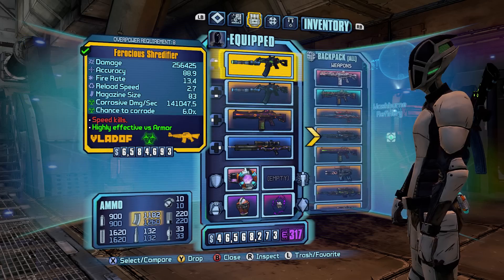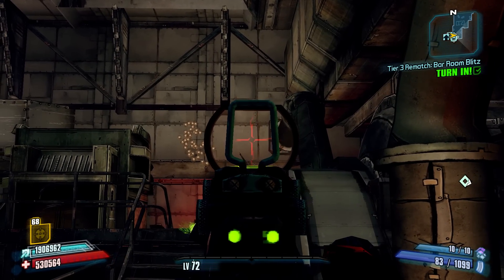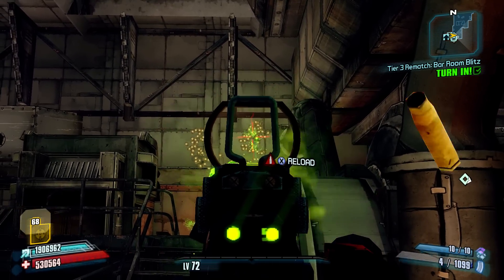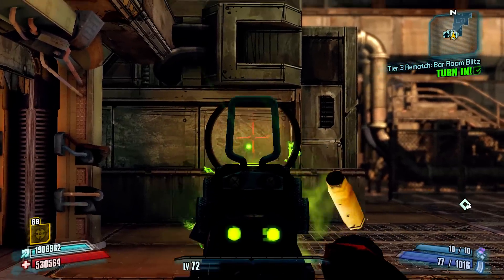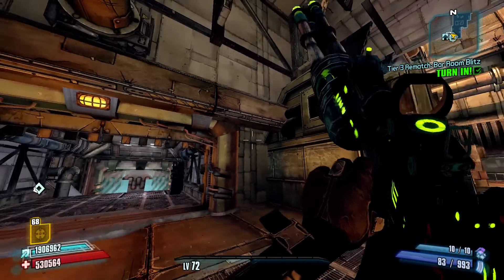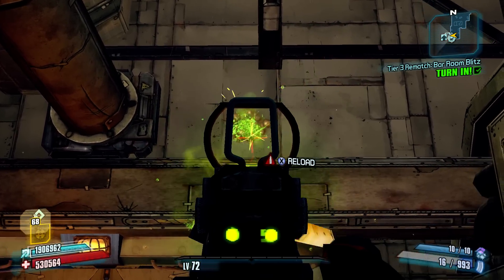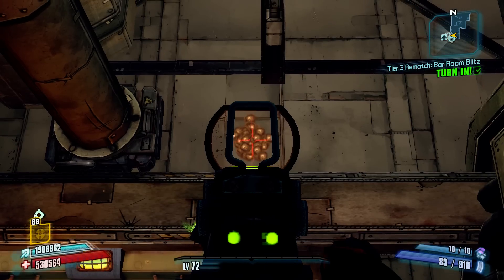It also says it has an accuracy of 88.9, but its accuracy is actually a lot worse than that. Granted it's a little ways to this wall here, but you can see that the recoil of this gun actually makes the accuracy pretty bad, and that's not very good at all. Even close up like this, its accuracy isn't great. I'm managing the recoil just slightly, and as you can see, that's still not a very tight spread.